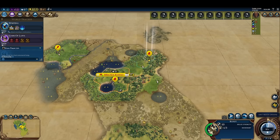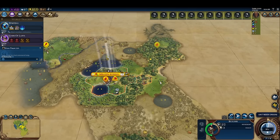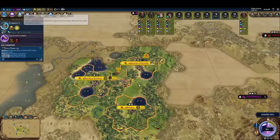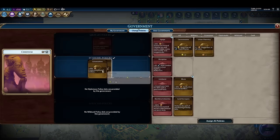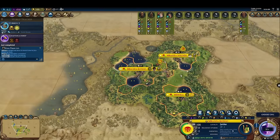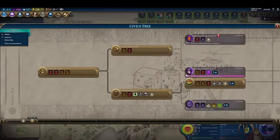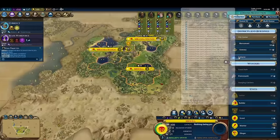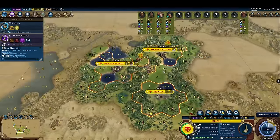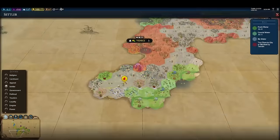We can juxtapose this against another game where we were playing Congo. In this game, we get a free builder from a tribal village, so we have no need to produce a builder of our own. We grab the Irrigation Technology to give this builder something to do, and have lower signs than in the previous example, so we don't have any good districts unlocked to build either. Therefore, in this game, we start making our Settlers five turns earlier than in the previous example, on turn 21.